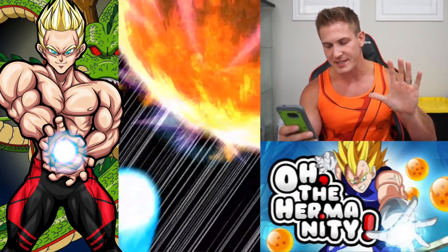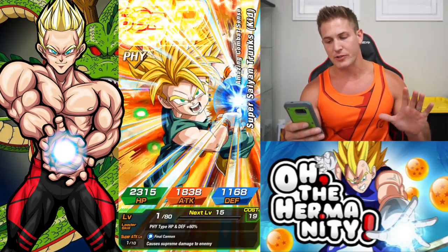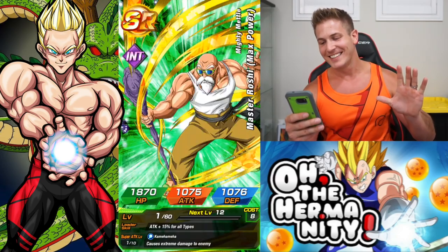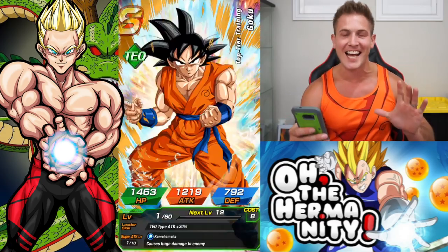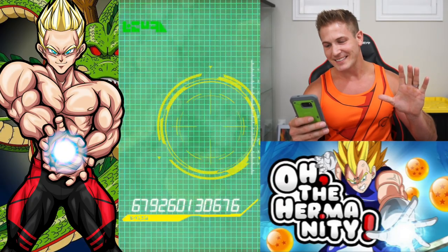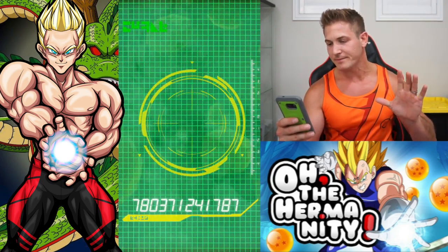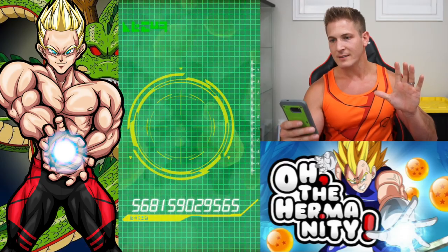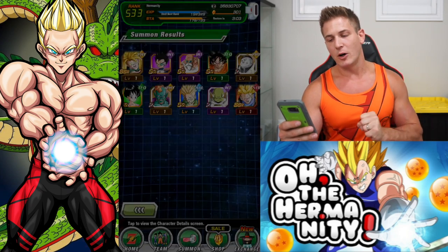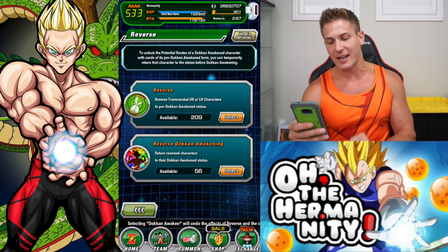All right, this is it right here. Super Saiyan one — it doesn't even matter. We got a Fizz Trunks. SSI out of the gate. Terrible. Come on guys, I don't think all of you have put your hands on the screen. No Vidal — we want a Broly, give us Broly. Gildo sucks, we all know. You're going to end me on a Hankey Trunks? Wow. That was a shaft.